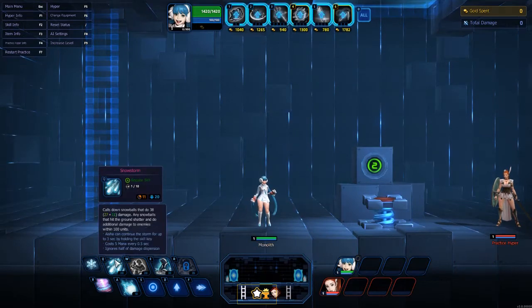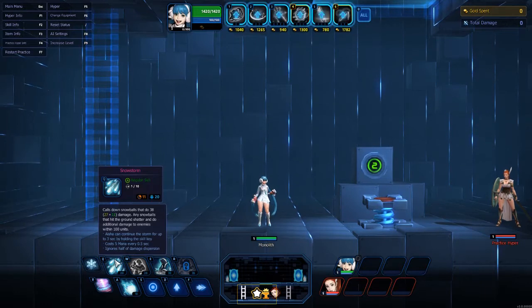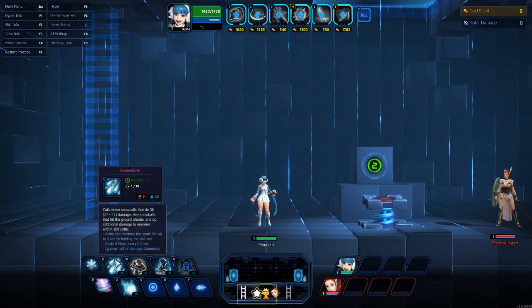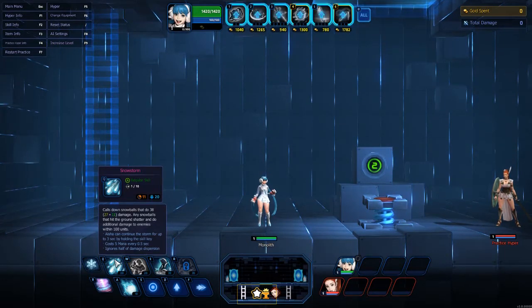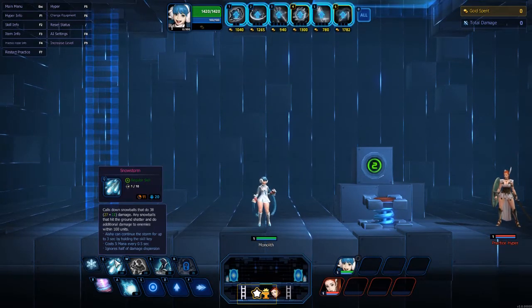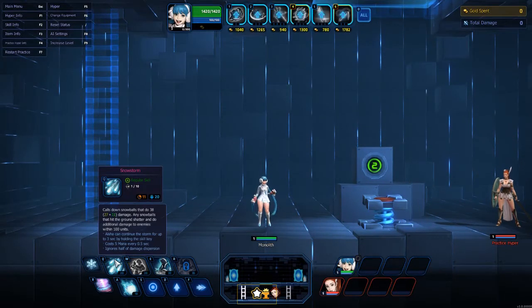Her Q is Snowstorm. It calls down snowballs that do 38 plus whatever your damage amplifier is. Any snowballs that hit the ground shatter and do additional damage to enemies within 100 units, so if the snowball misses it still does damage. She can continue the Snowstorm for up to three seconds by holding the skill key. It costs 5 mana every 0.5 seconds and ignores half damage dispersion.